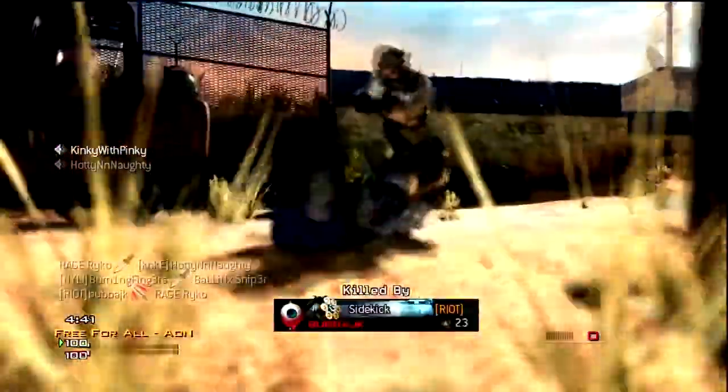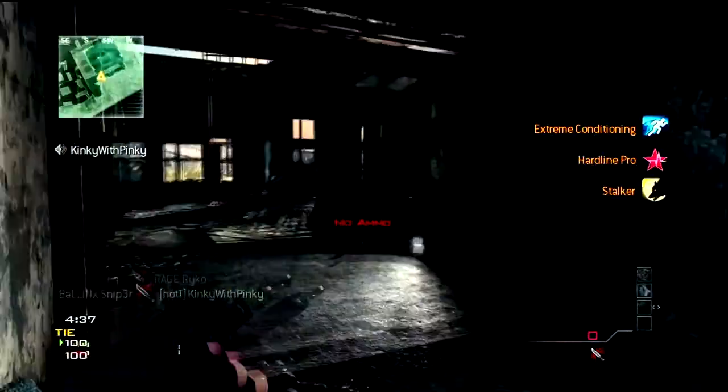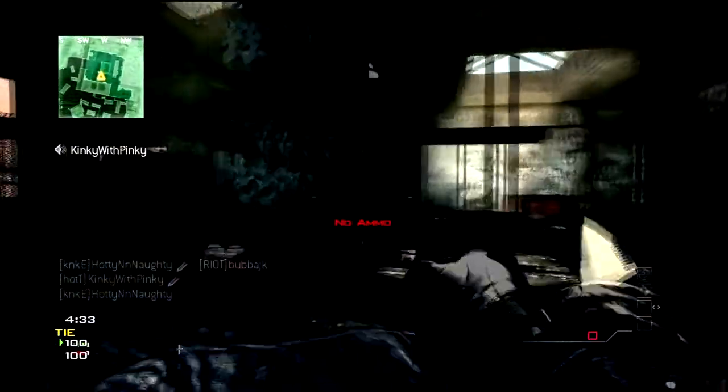Obviously if you see someone across the map, don't throw it. But if they're like halfway across the map, go for it. Because if you get that kill, you can go scavenge back another throwing knife and you can get your ammo to shoot your gun.